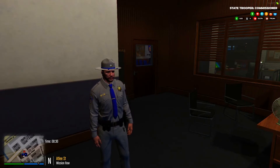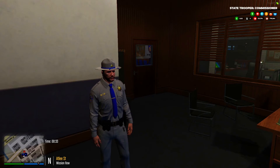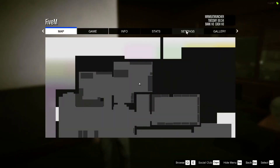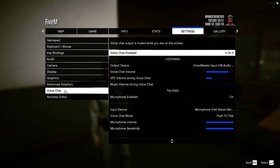Hey guys, so I'm gonna walk you through real quick on how to set up your in-game voice chat for FiveM in our roleplay city. To start, you're just gonna press escape, go up to your settings tab, and go down to voice chat and double click on it.